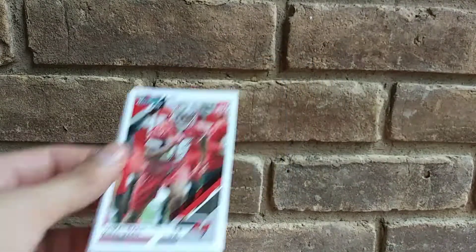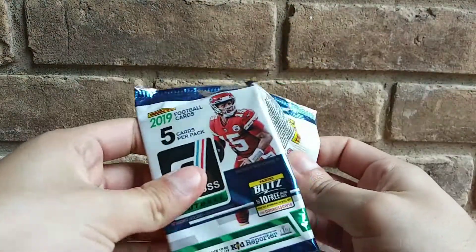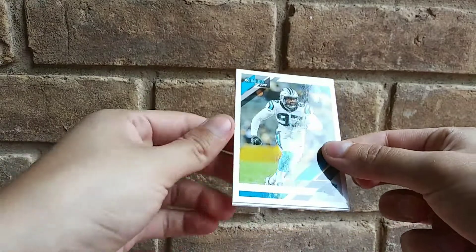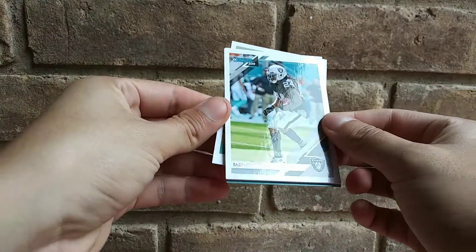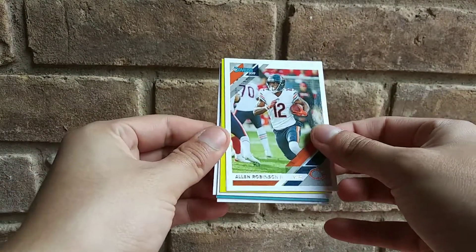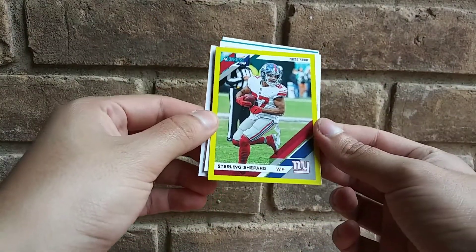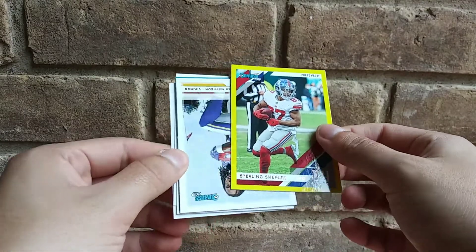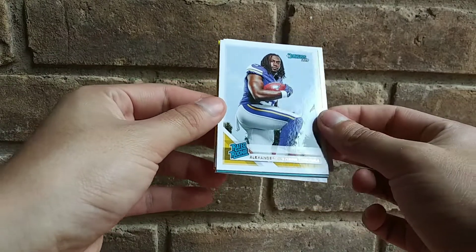Just because I haven't made a video in so long, I had bought two more packs, so let's see if we can pull another rated rookie yellow. All right, we got Mario Anderson, Marshawn Lynch, Alan Robertson the second, and we got a yellow of Sterling Shepard — press proof. Didn't pull a yellow rated rookie, but Alexander Madison, rated rookie.